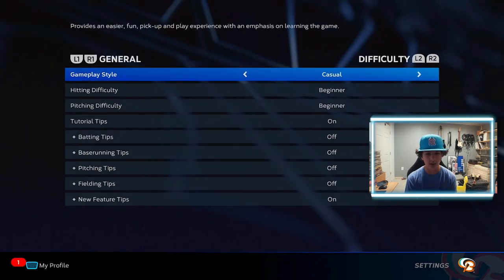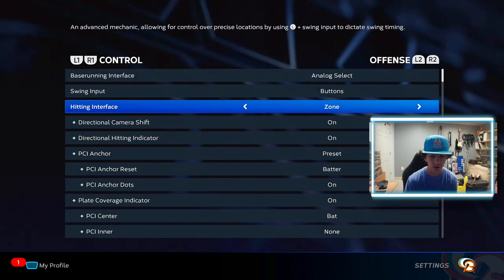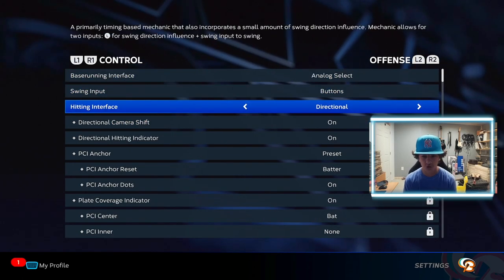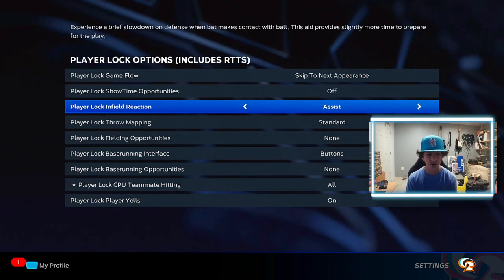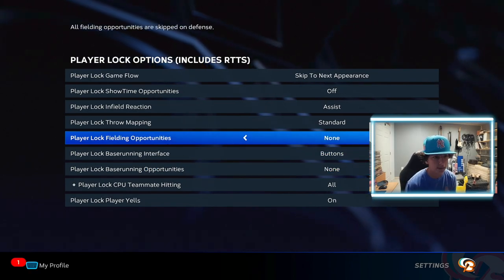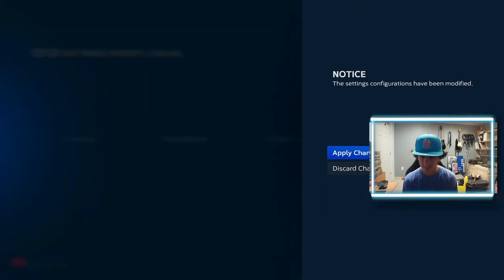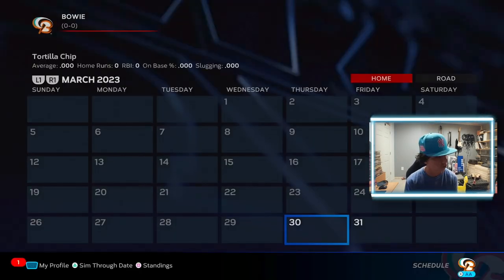Now go to Settings and check Gameplay. Hitting difficulty should be on Beginner and hitting interface should be on Directional. Then go to Mode Specific and turn Baserunning Opportunities to None and Fielding Opportunities to None. I don't recommend fielding — it's not as fast. Just stick to hitting opportunities only.